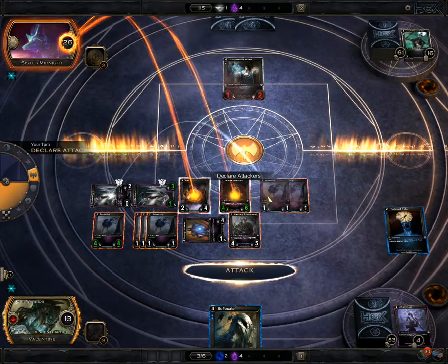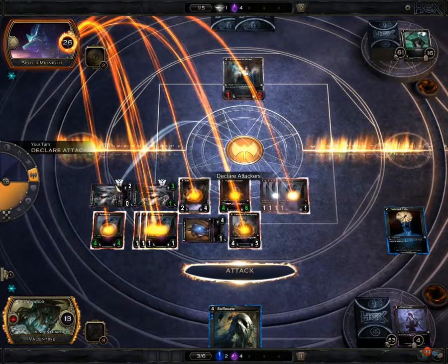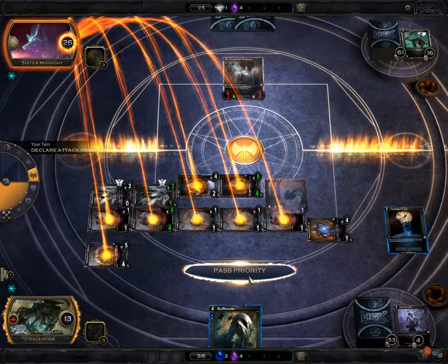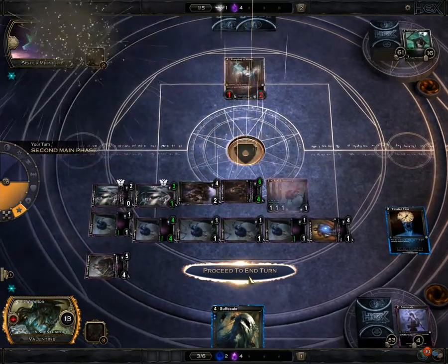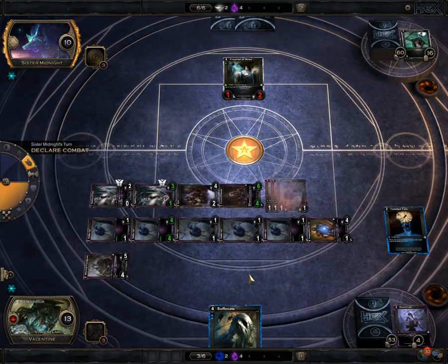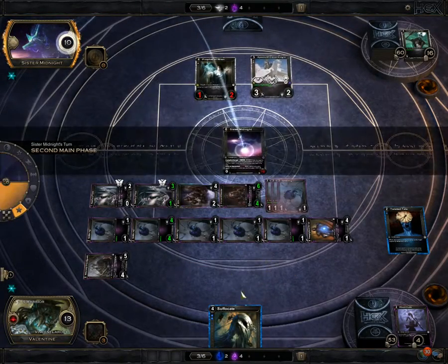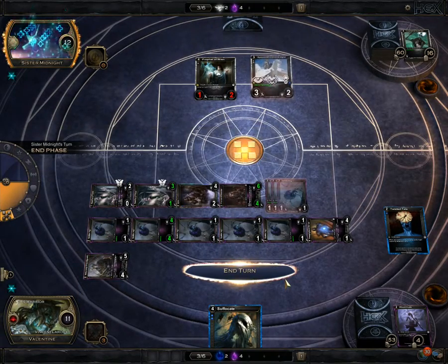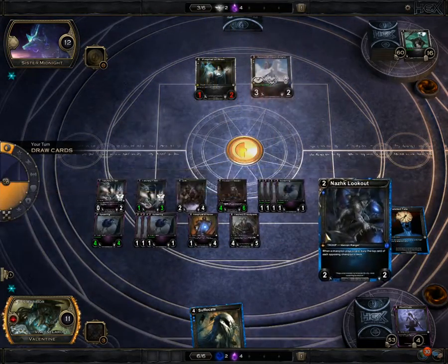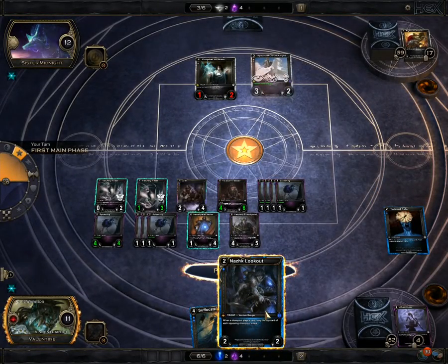We'll just attack with everything at this point because even if he attacks with one damage we can block it. We just hit him for 18. Now I will say there's times where early on you'll get hit pretty hard because this deck does take a second to build up, but once it builds up it is very powerful. Chances are he's dead this next turn. Now this is a really nice card I recently got: anytime you or your opponent plays a card — any kind of card, even mana — your opponent loses the top card of their deck every single time. And it's a 2/2 for 2. It's an amazing card, definitely worth getting for this deck.